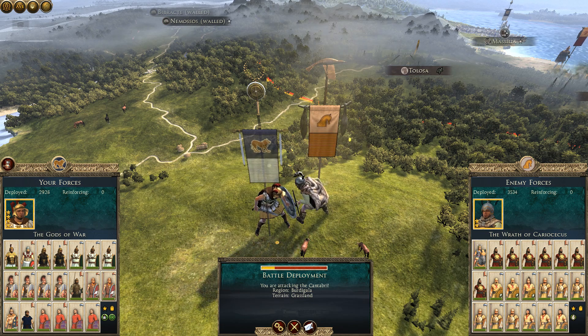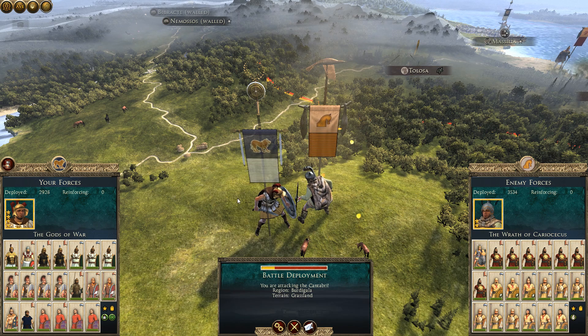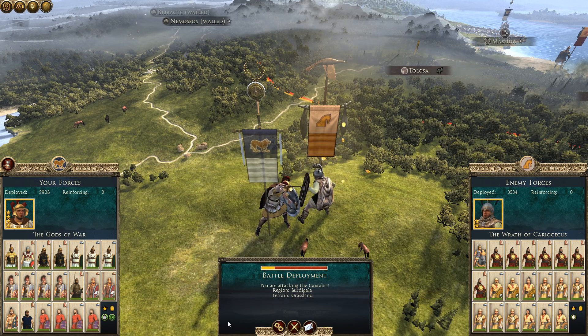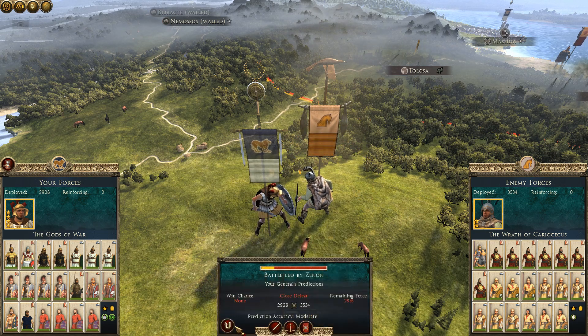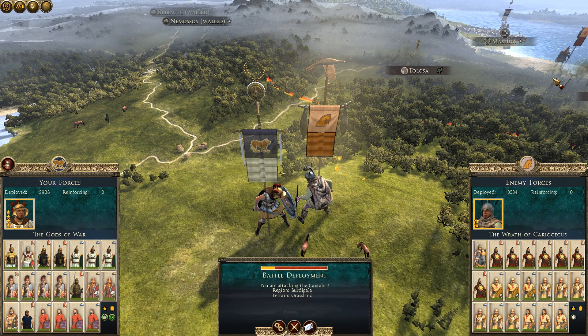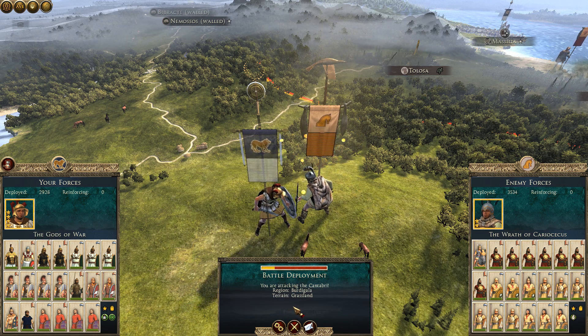Hello everybody, Heroes of the Greeks here with part number 5 of the Abyssalia campaign for Wars of the Gods. In the previous episode we left off with the Cezatani invading us, and we're now waiting for a chance. We still have to fight some raiders in our territory, and we need to push on towards the settlement of Losa.